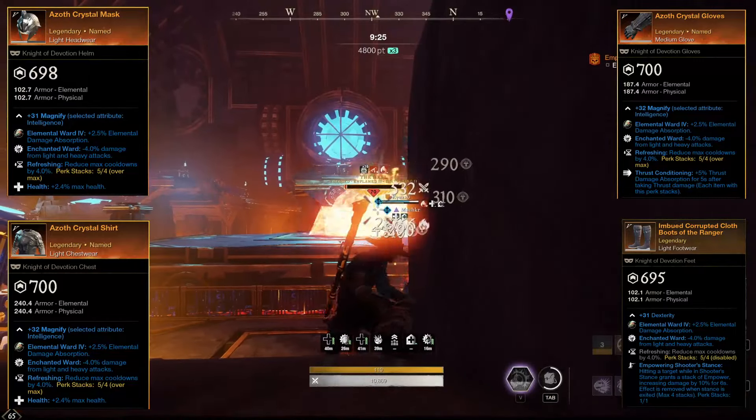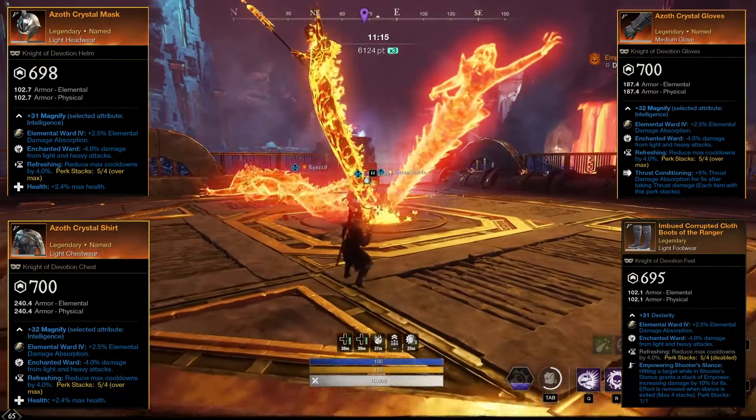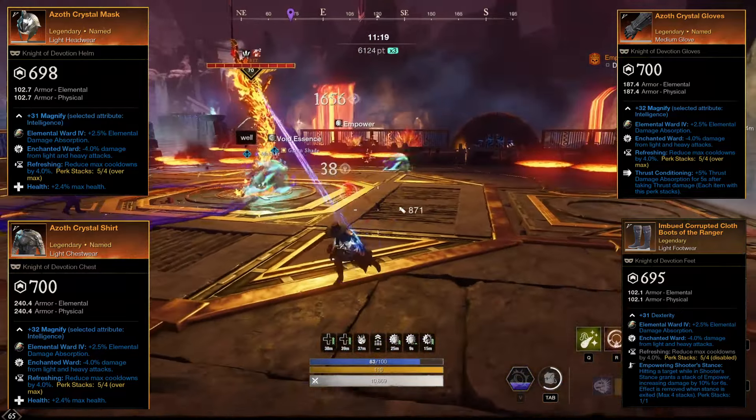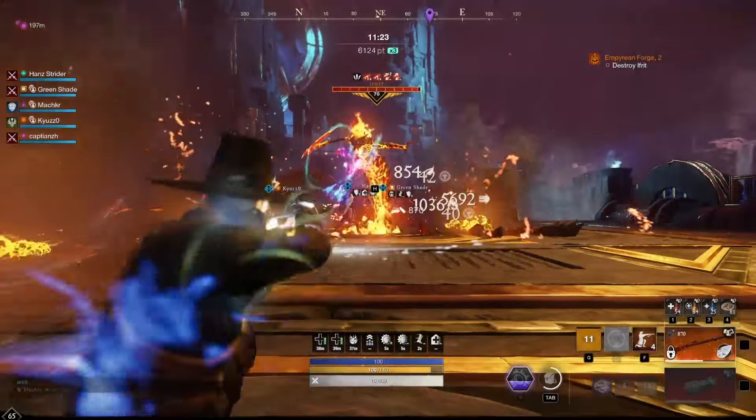There is room to further improve this build too, by adding the weapon perks Crippling Powder Burn and Refreshing Power Shot, with Crippling Powder Burn taking priority to take advantage of the Kick 'em When They're Down passive on the skill tree.